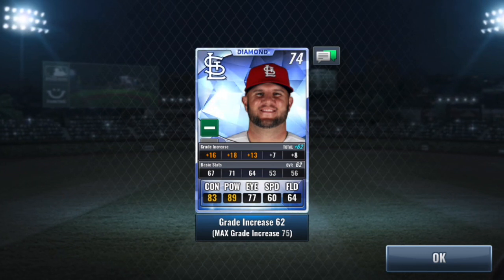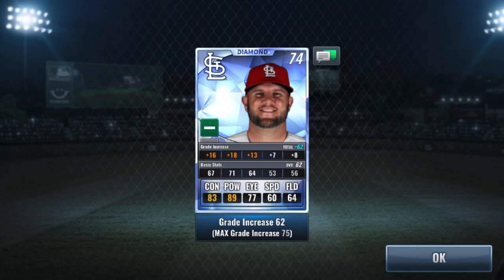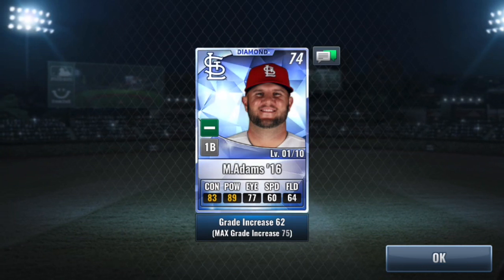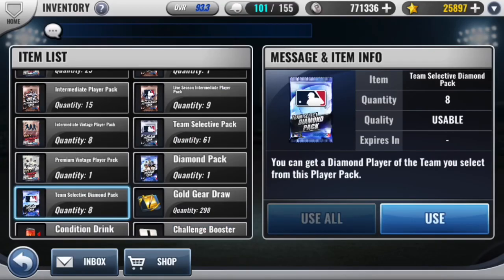I mean, he's got a good distribution of hitting stats but 62 base with a low 62 overall doesn't help me out much. But hey, Slugger Instinct and Heavy Hitter — not the worst skill set in the world. Definitely can improve by hopefully pulling somebody better in the next video with this account. Going pretty slow but let's see how it goes.